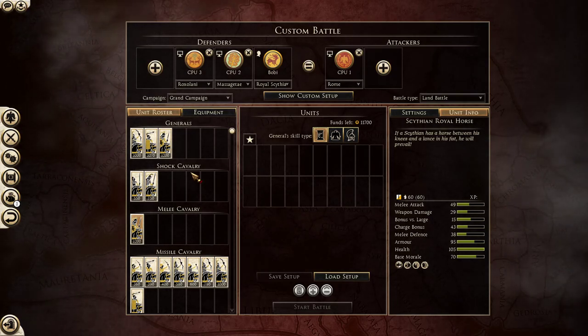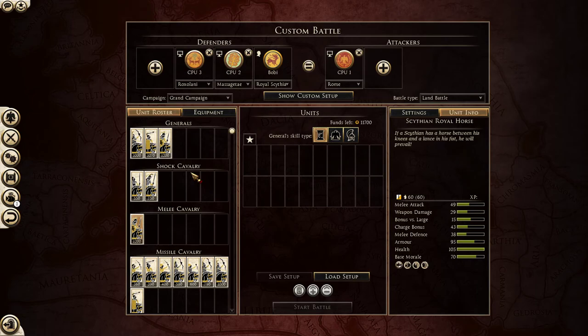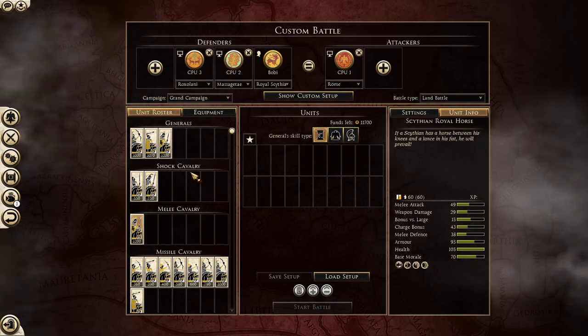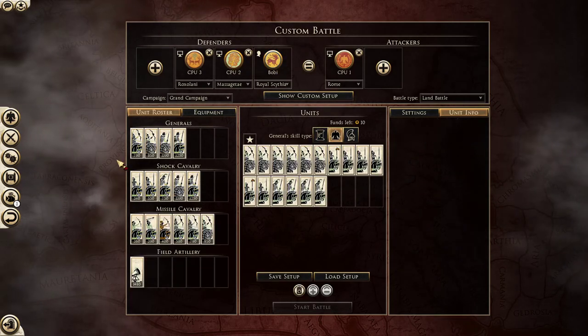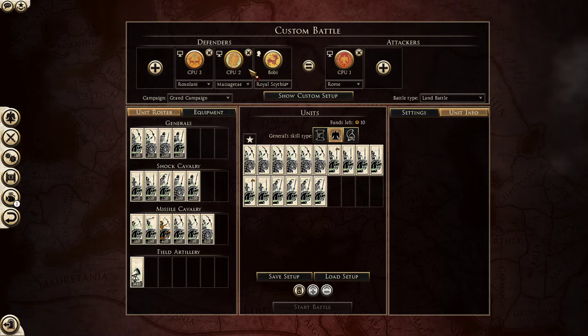Even Pergamon can beat them. Even the worst factions can beat Royal Scythia. It kind of depends on the rules. Let's continue - Massagetae. Massagetae is a great faction, can be quite fun. You can either go with an all horse archer spam, or you can go with the Saka Cataphracts.